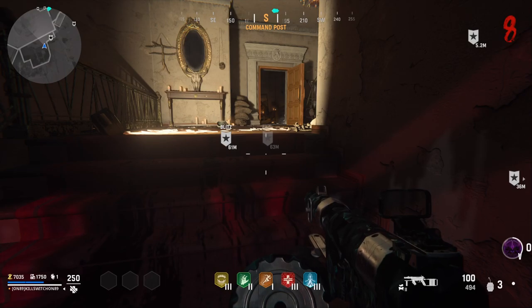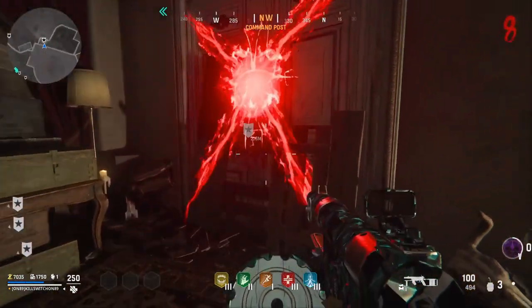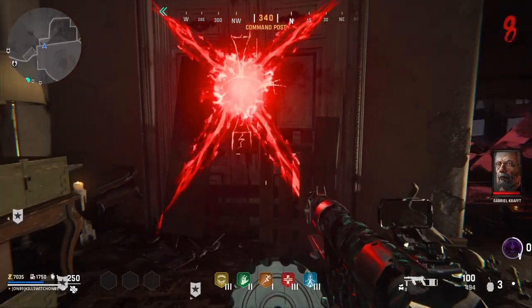After going through the portal, we need to come back up here to this X on the wall and activate it, and we will hear a message.